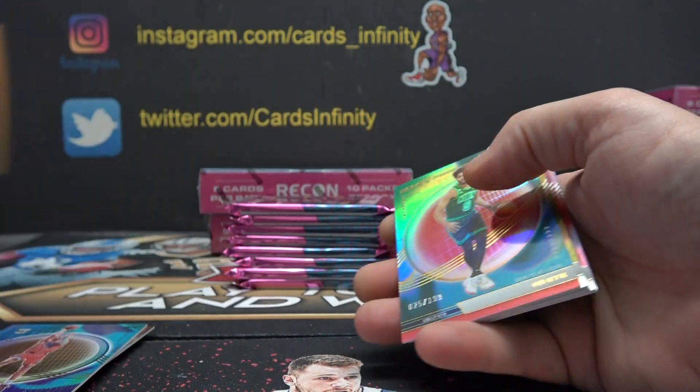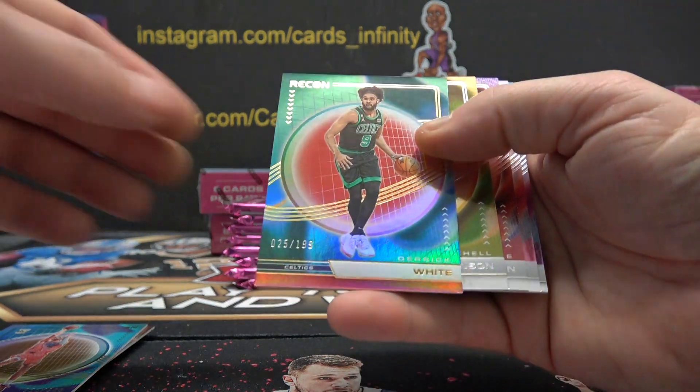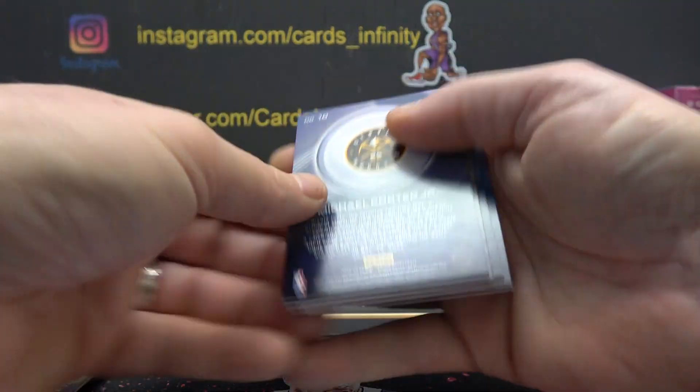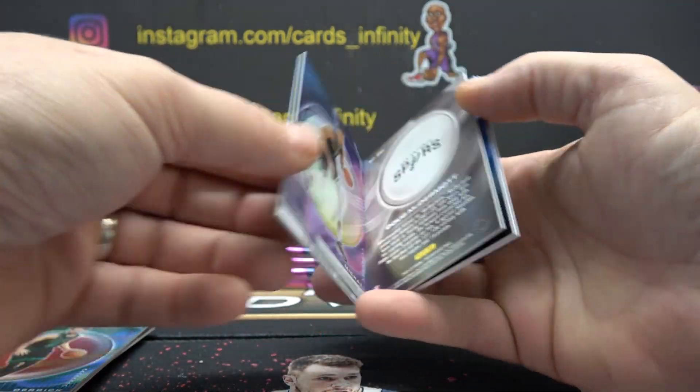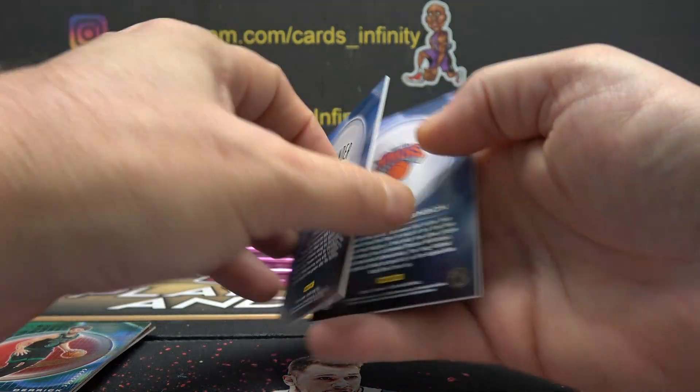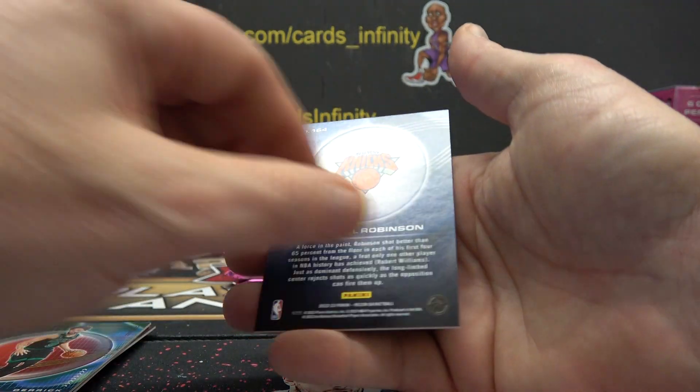Jalen Williams is 8. Let me know if I miss a number. 25 is Derek White. And then — 0. Michael Porter, 0. 0. Three 0s in a row — and a 4.